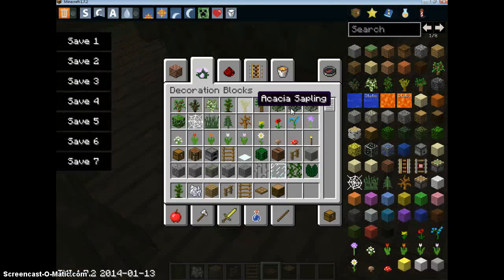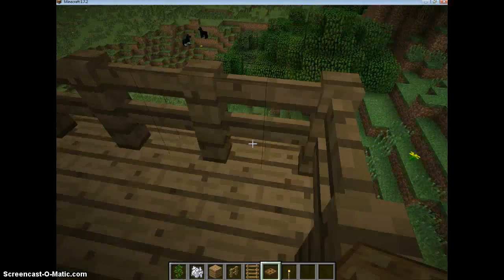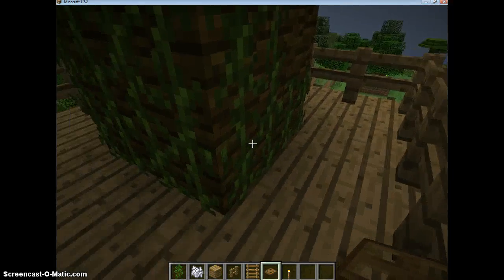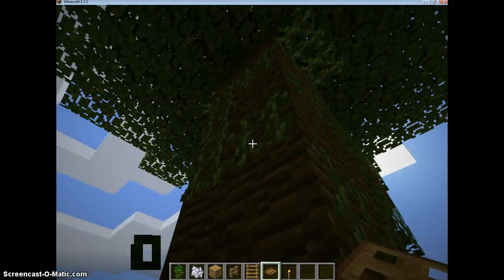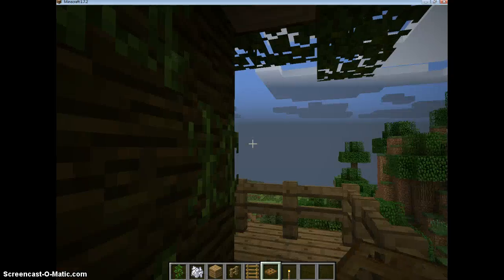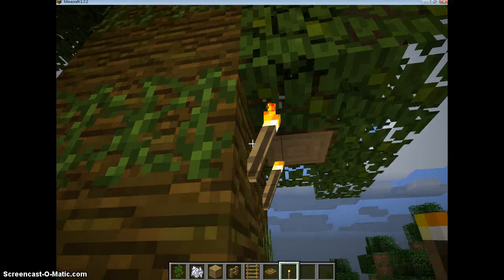One more thing: bring some torches so mobs don't spawn on your treehouse. Now that you've got the trapdoor, you can walk over it and nobody falls down the ladder. I think it's more efficient with the trapdoor, but it's totally your decision. Place torches all around — it's really dark up here.